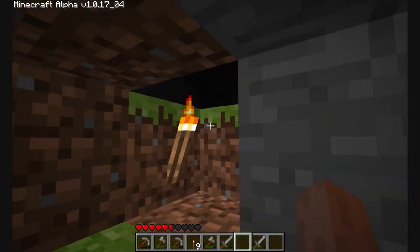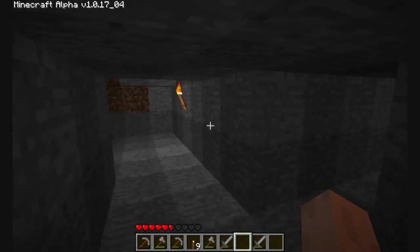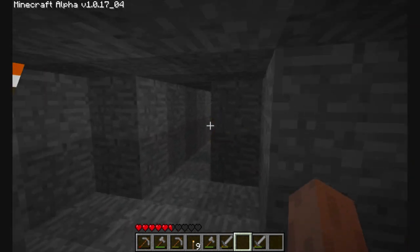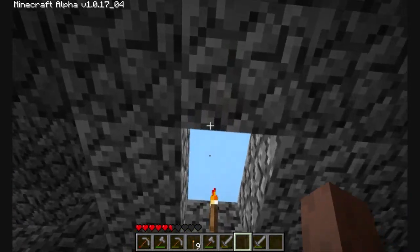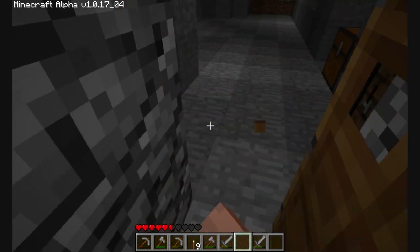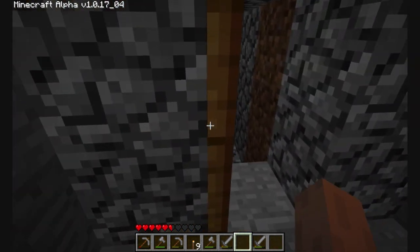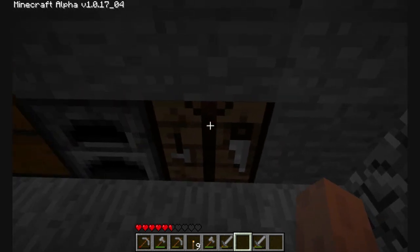Over here is a little mining area that I use mainly just to get stone and coal. I haven't really used it in a while — I carved this out when I was making the outer part of my house, because the main part of it is inside this cave, which I dug out. I opened this door here, and I have my workbench, furnace, and inventory.